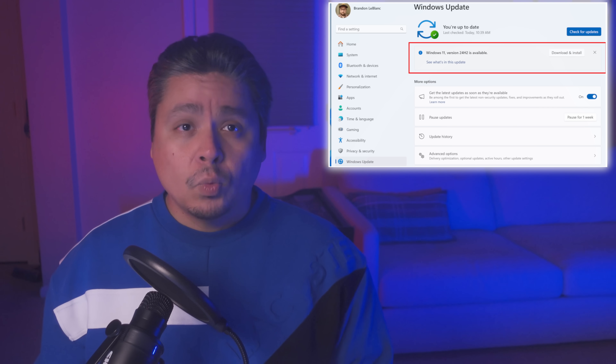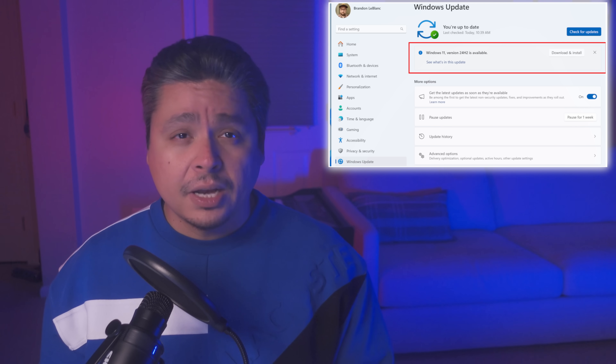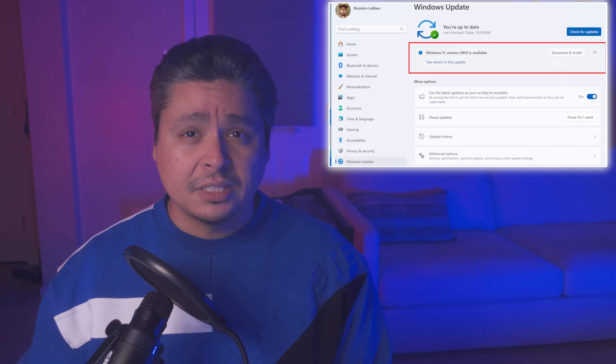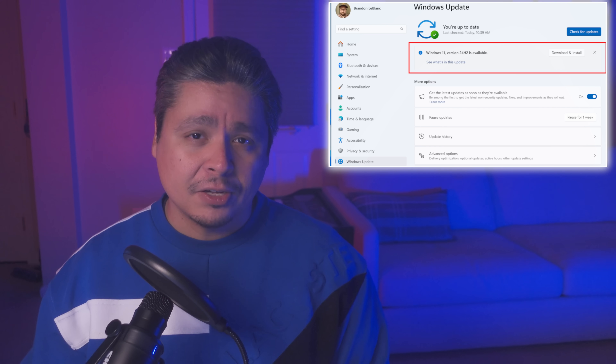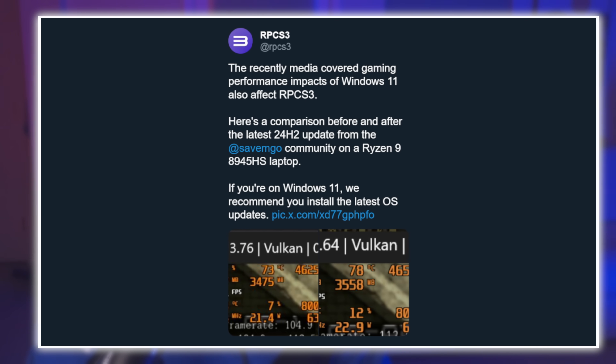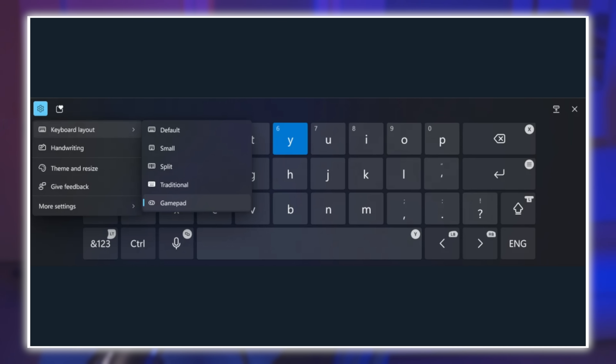For tangible performance improvements in Windows handhelds now, check out the Windows 11 24H2 update. It was reported that this update improves CPU performance on a number of Ryzen chips. Since the improvement is limited to CPU, you won't see gains in most gaming scenarios, but you will see big improvements in CPU-limited scenarios — including PS3 emulation. RPCS3 recently tweeted a comparison showing a noticeable difference. Microsoft is also rolling out a new gamepad keyboard layout where keys are vertically aligned, with the X button for backspace and Y for spacebar.